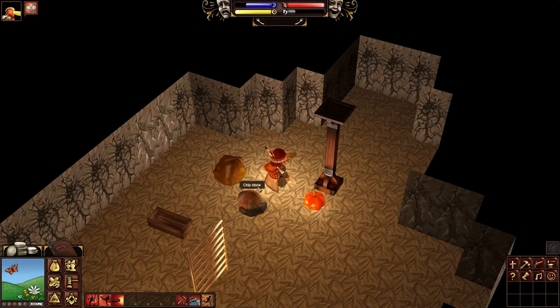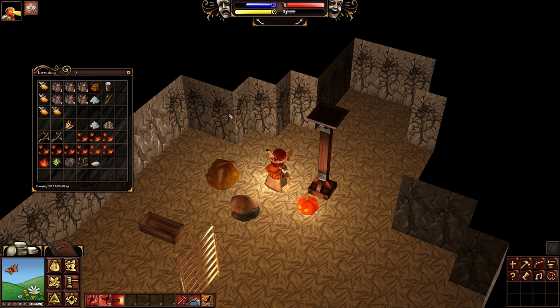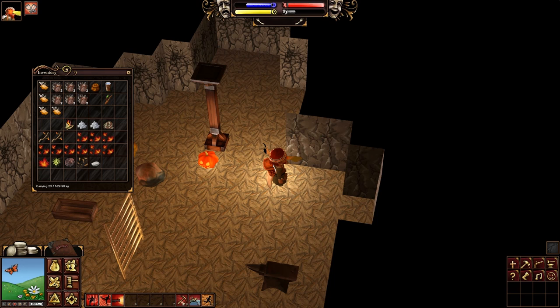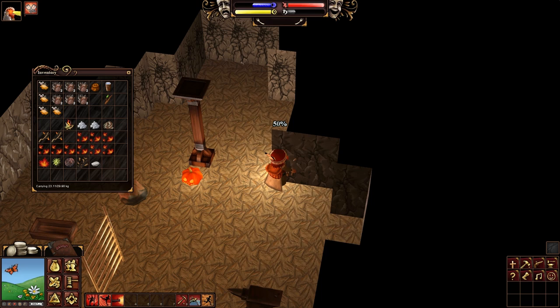I'm going to go ahead and equip myself this pickaxe. Now that I've got a pickaxe equipped I'll be able to mine this piece of wall here. I click the bottom and you can see it drains quite a lot of phlegm - it took out about 10 points of phlegm - and now I've got this boulder. From the boulder we can chip stone. Because I just took out this rubble wall here, I just get bits of rubble, so that's not so great. But meanwhile over here we have this ore wall - let's go ahead and mine that again, left click on the base of it. Mining it out, draining phlegm quite heavily.